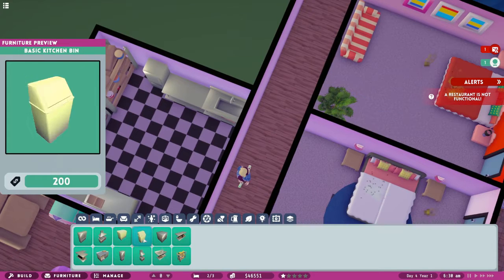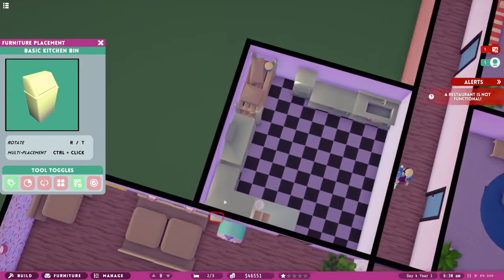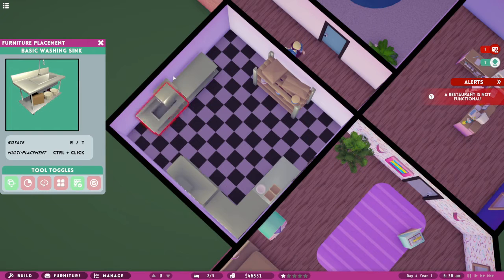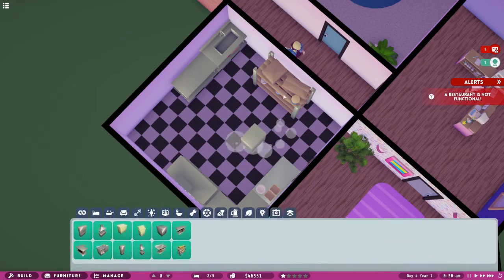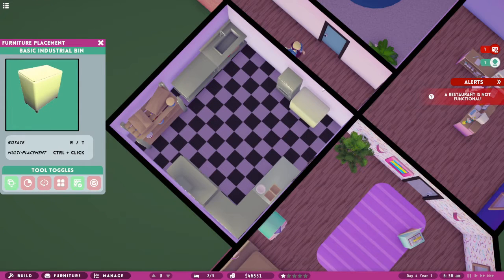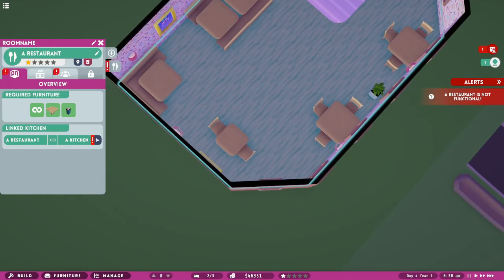Do I need both bins? An industrial bin seems like an outdoor kind, and a basic kitchen bin seems a bit tiny. Let me rearrange things - move the fridge, put the bin in a better spot. The restaurant is still showing as not functional - but I'm doing the kitchen! We've got a kitchen - maybe I need to hire staff.